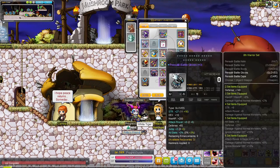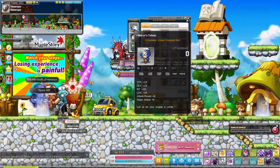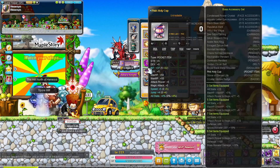You can see some examples from my own characters — in Bera I have all this beginner gear. My Adele has slightly better gear with a lot of 6% stats on most items, but nothing too crazy — enough to grind decently. My Battle Mage is still using some really old items on an old account I never really updated. And that's all I have to say about gear — this video turned out way longer than I expected!